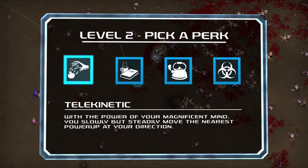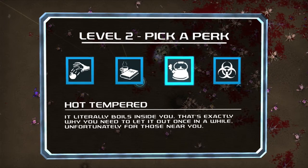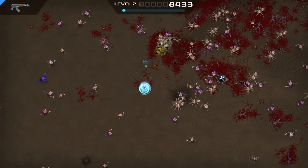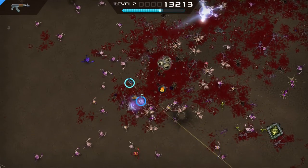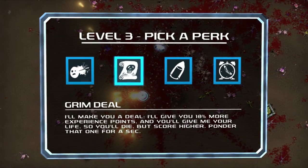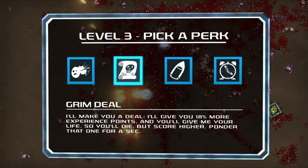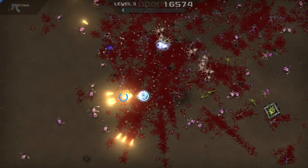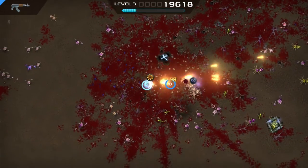Now we can pick a perk. Telekinetic — with the power of your magnificent mind, you slowly but steadily move the nearest power-up in your direction. There's also Perk Expert, Hot-Tempered, and Plague Bearer — you carry a horrible disease. Usually trying to get to the power-ups is what kills me in the end, because you have to dive into a huge group of enemies to reach them. Already another level up — there are some really weird perks here, but yeah, let's just start tearing everybody up.